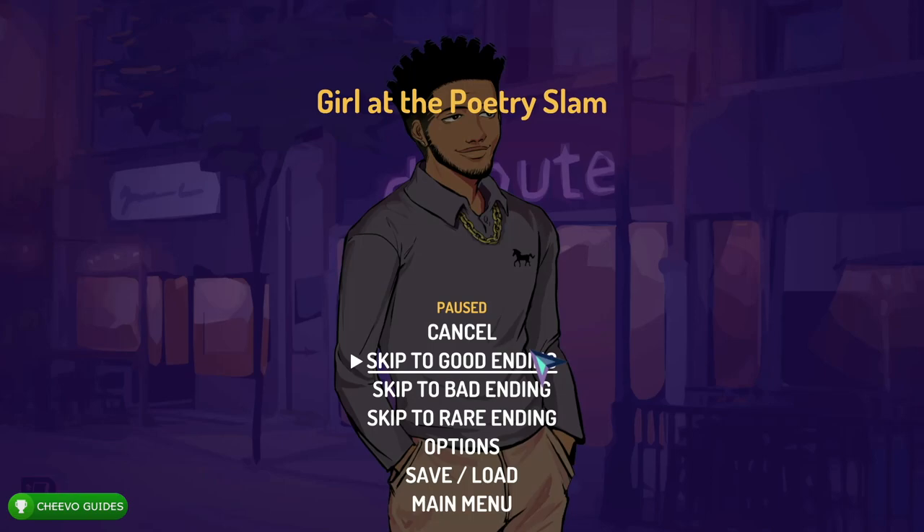I want to take a quick moment to explain how to get all the zero Gamerscore achievements. What I'd advise is that you go through all the dates, fast forward to the good ending for each date, get all the achievements for the good endings, then go back through the game with that same character to get all the bad endings, and then all the rare endings — rather than having to make all these different save files.